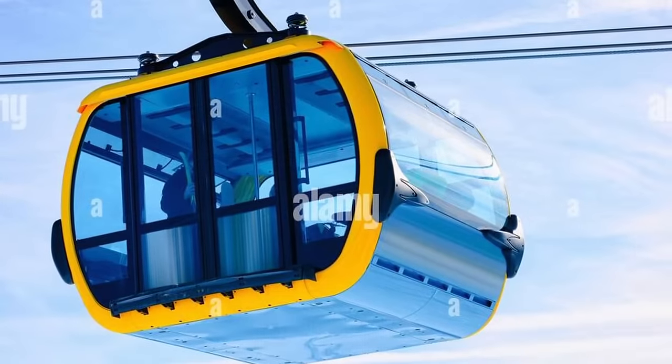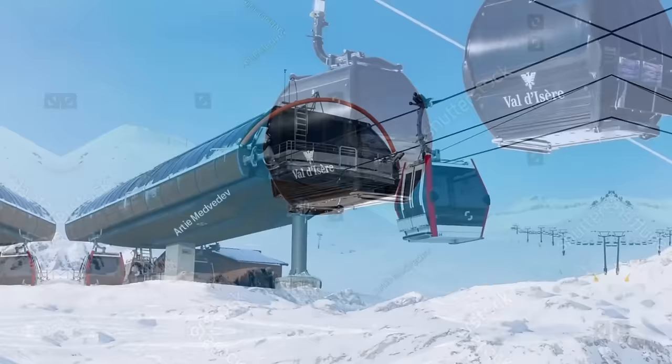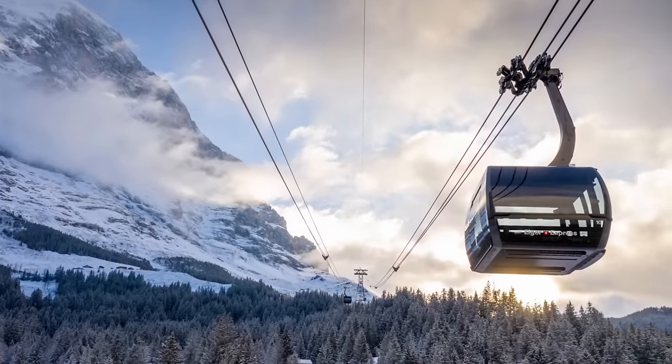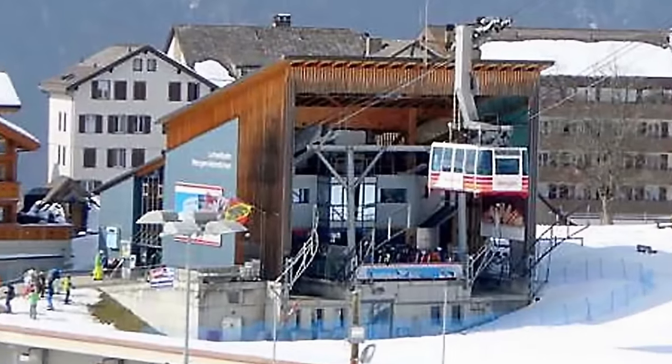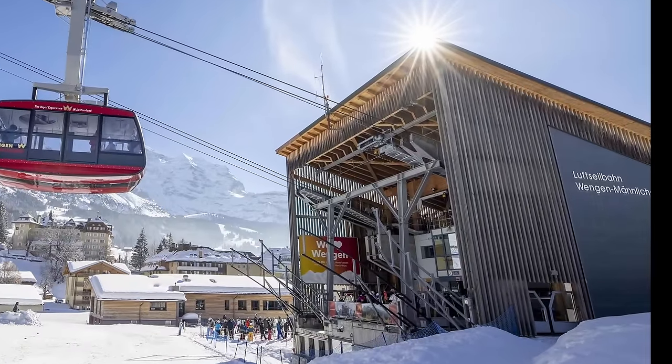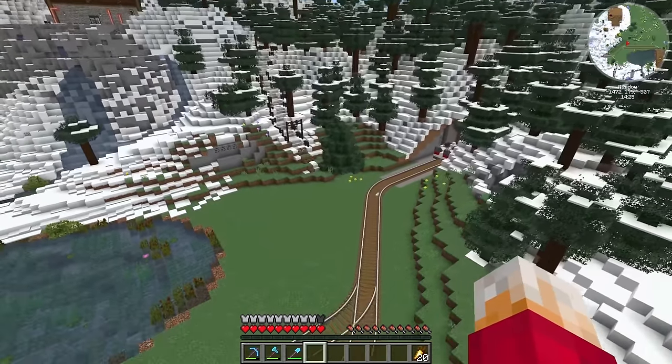Kind of like these ones which I've stolen off the internet. These cable cars, otherwise known as gondolas, come from cable car stations. They have just one track which loops round with a little station where passengers get on, then they come out the other end, go over the mountain and come back down again. That's exactly what I want to build here.